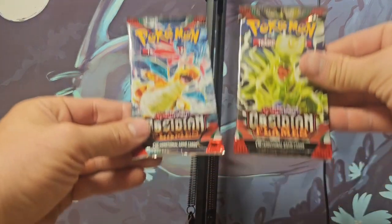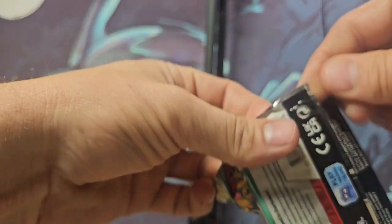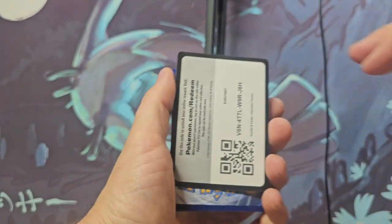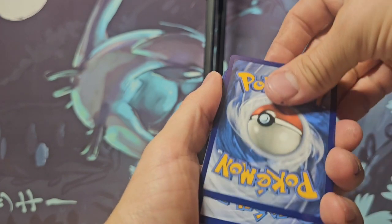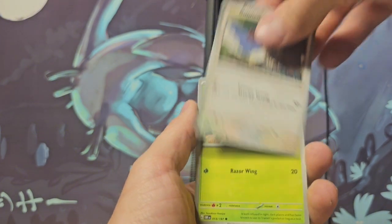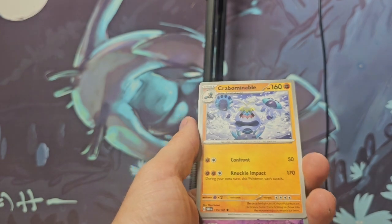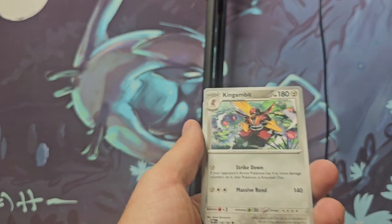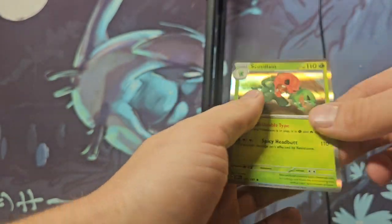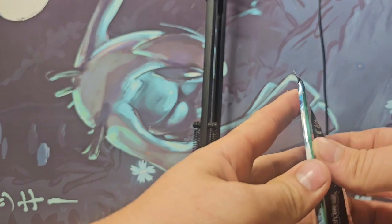Alright, two more packs left — both Obsidian Flames. We have a chance to pull a Charizard! Metal Energy, Smoliv, Bunnelby, Ralts, Larvesta, Buffalant, Krabby, Spoink — we got a Lampent... and oh, I've seen that card so many times from these packs. Kind of can't stand it anymore.